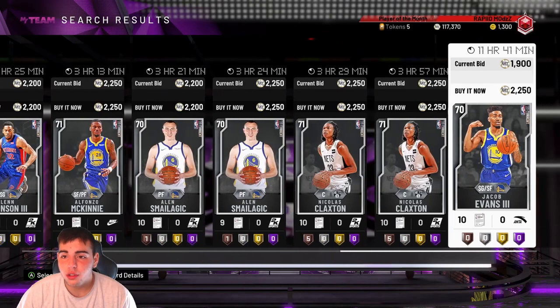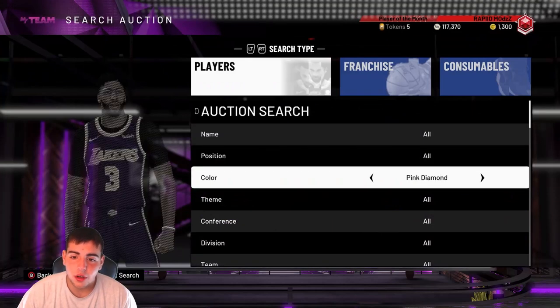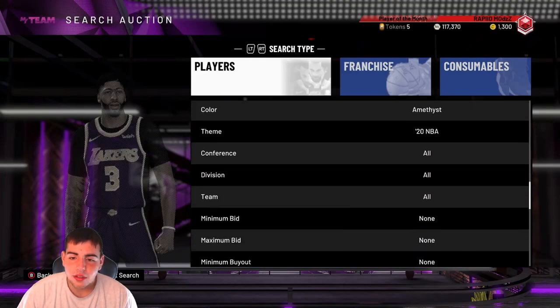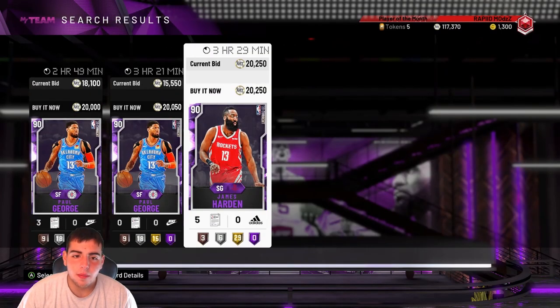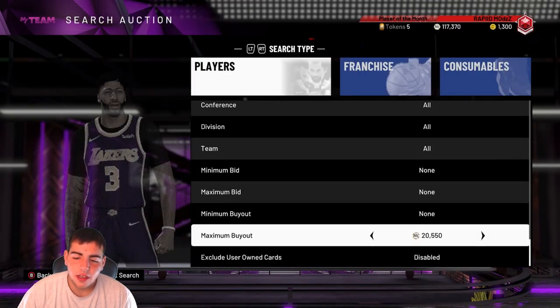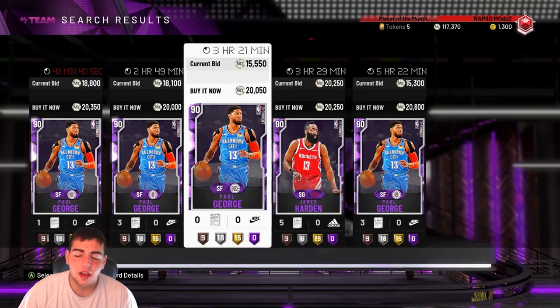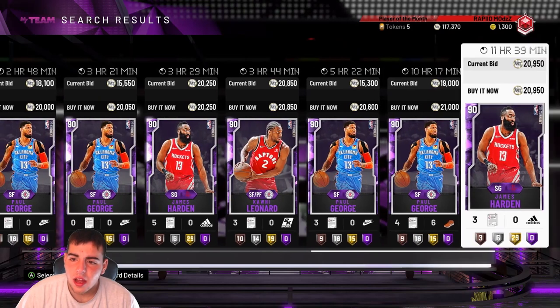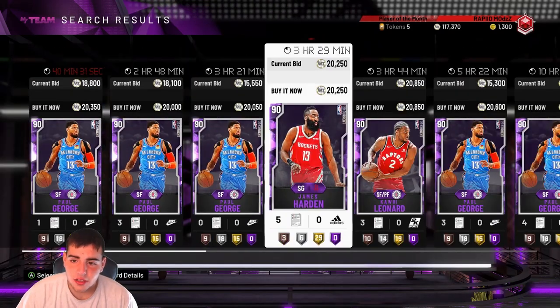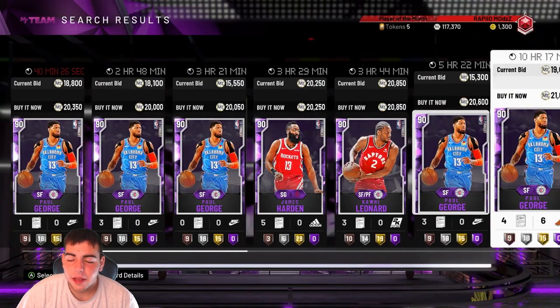These are my top three filters — they're very simple and easy. The third is Amethyst 20, around 18,000 MT. This is where I make most of my MT: I pick up Amethysts for the low when moments packs drop, for like 15k, and sell them for like 20-21k — make a quick 3k MT. I pick up about 10 and make a quick 30k MT. Nothing too crazy, but it does add up over time. You can make like 5k a pop off these. They pop up pretty fast because there are moments packs out, so people are gonna pull these Amethysts.